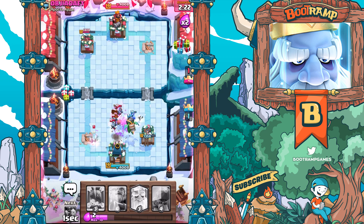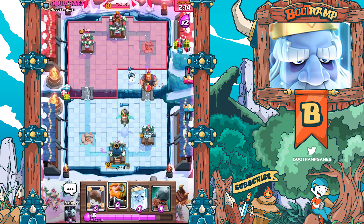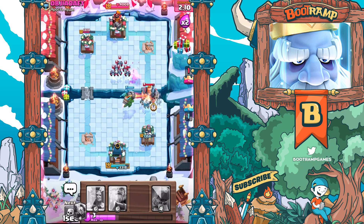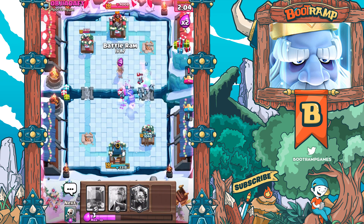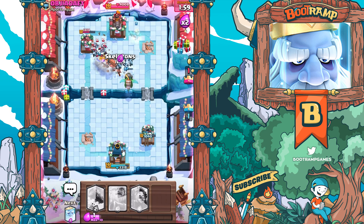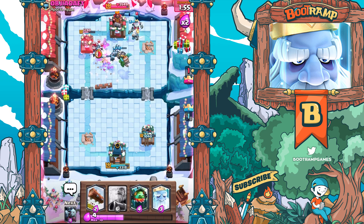Gonna be using the Log here to push back. Could use the Royal Giant. We gotta use the Royal Ghost - get out of here. We'll just nuke down that silly Royal Giant. We could go for double Battle Ram as well and see what happens - let's go for double Battle Ram.